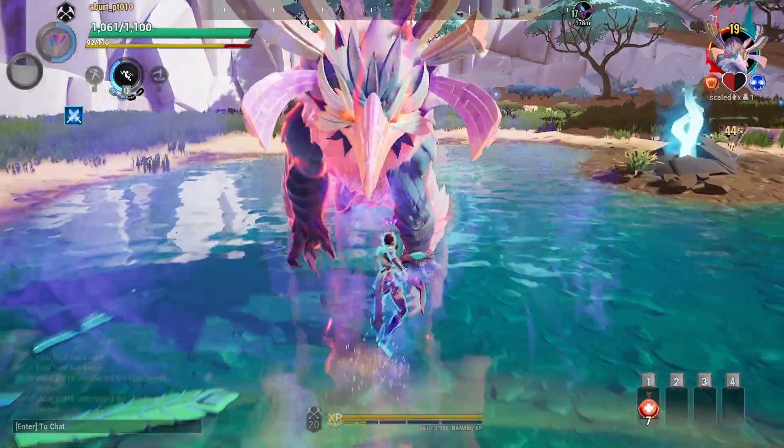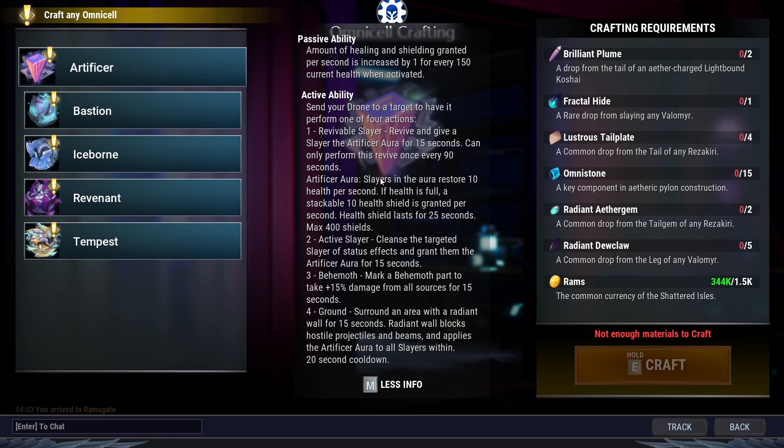The Omnicell has a 20-second cooldown, so you can use it very often. Passive: the amount of healing and shielding is increased by 1 for every 150 health you have. With 800 health (2 berserkers) you get 5.3 extra healing and shielding. With 950 (1 berserker), you get 6.3. With 1100 (no berserkers), 7.3. With 1600 with Tough 6, you get 10.6 extra, which is 20.6 per second, or 309 over 15 seconds. Even with Tough, this amount seems super low in solo. In a group it might have better value, but it's very weak.